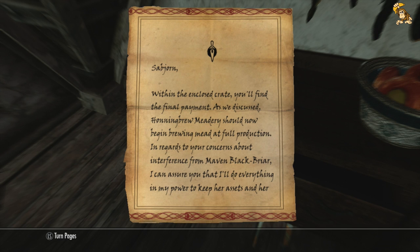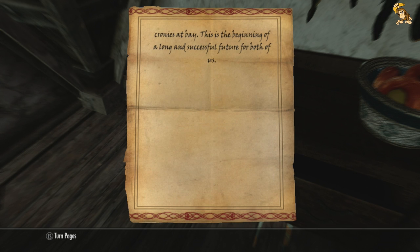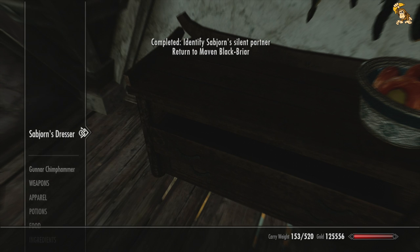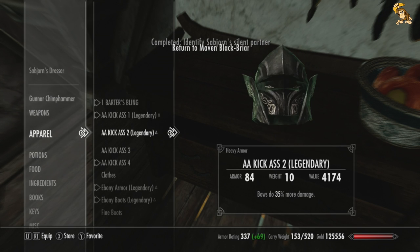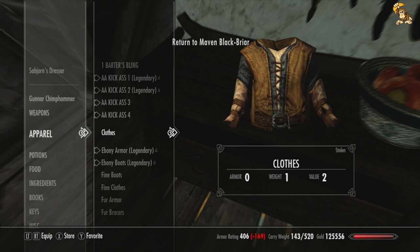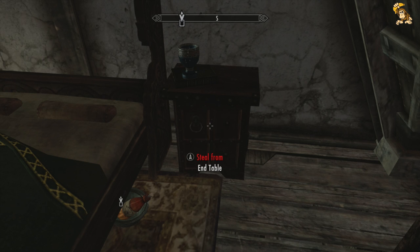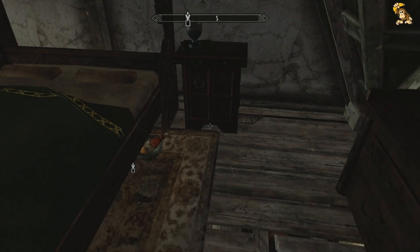What's this? Same symbol again. Within the enclosed crate you'll find a final payment as we discussed. Honey-Brewed Meadery shall now begin brewing mead at full production. In regards to your concerns about interference from Maven Blackbriar, I can assure you that I'll do everything in my power to keep her assets and her cronies at bay. This is the beginning of a long and successful future for both of us. So someone obviously had it in for Maven and the Thieves Guild — they seem to be going for everything the Thieves Guild had, all the sweet deals and setups. That's why things have been so bad on the damage front.